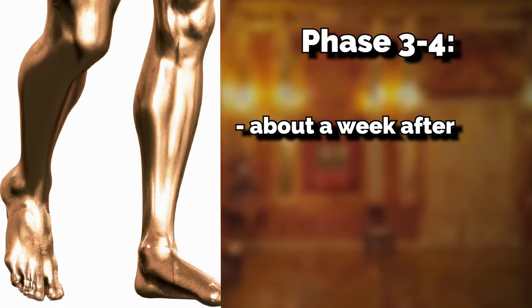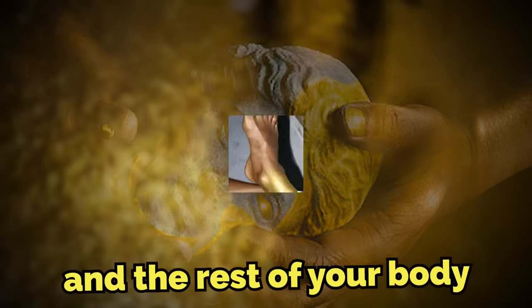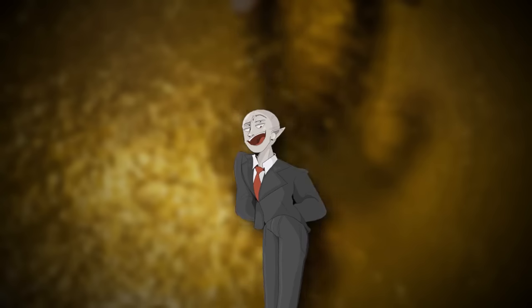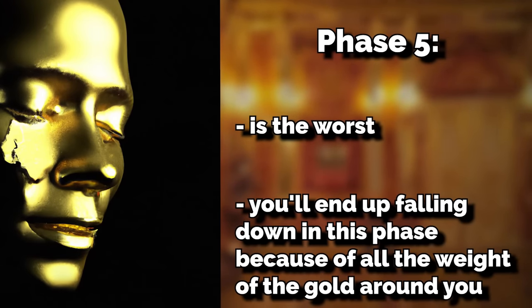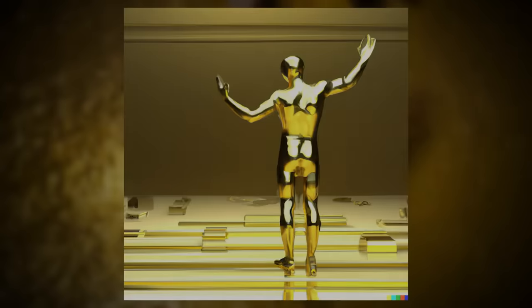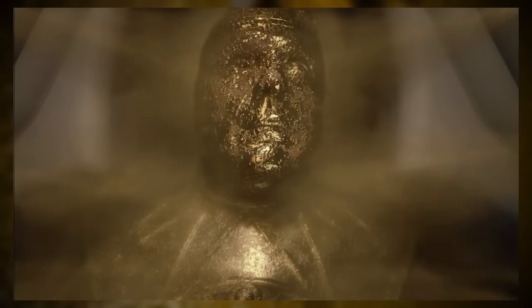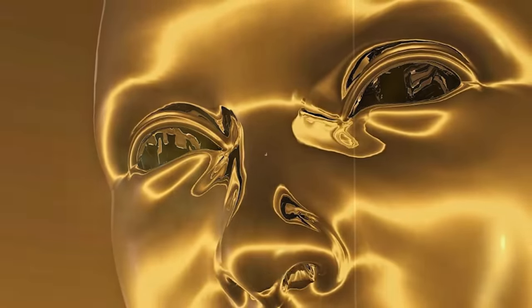Phases three and four occur about a week after entry. At this point your legs have turned into solid gold, your hands are almost fully gold, and the rest of your body is hardening with more golden flakes. By the end of the first week, only your beating heart and head remain. Phase five is the worst — you'll fall down from the weight of the gold. Your neck and head become encapsulated, your insides turn to gold, and you meld into the floor, becoming part of the level, mixed together with other poor souls who couldn't escape.